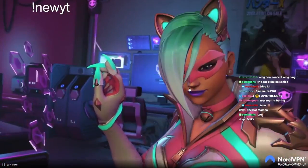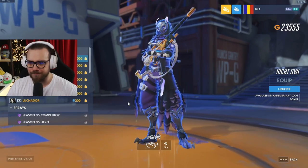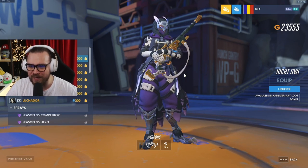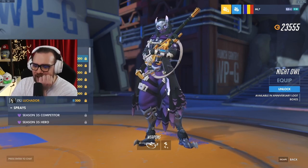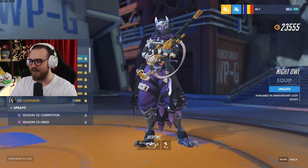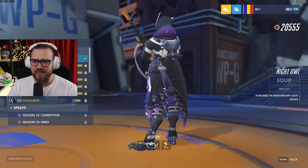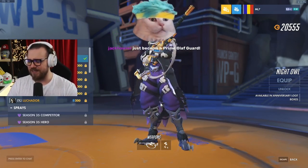Oh yeah - that's new, chat. Night Owl Ana skin - oh my lord, I love it. And the reason I love it is because I love the curly skin with the purple. The Snow Owl skin is so bright and stuff, this one's like spooky. I love this one, chat - I think I'm gonna open it. It's nice, it's cool. It does feel though like a Los Angeles Gladiator skin - that's my only problem with it.